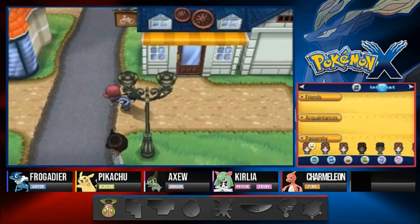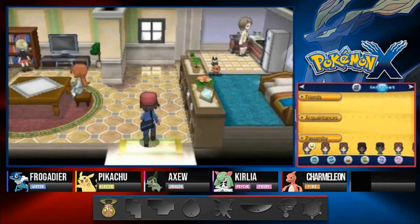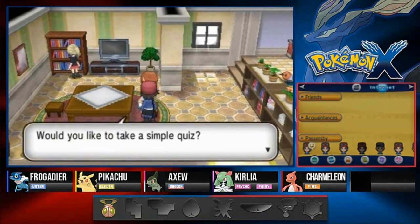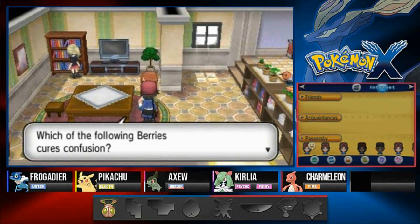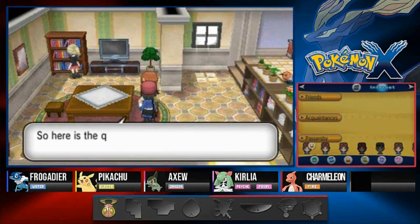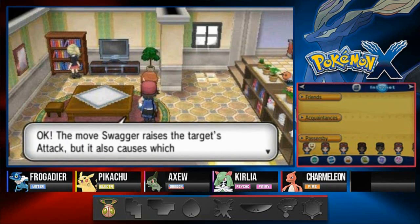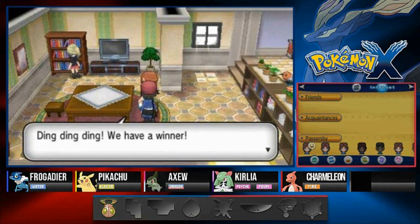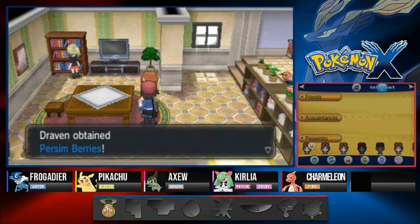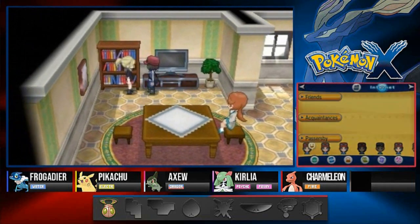There's also a place to buy more clothes and someone who will trade you a Pokemon. A quiz NPC asks: 'Which of these berries cures confusion?' After a wrong answer, trying again. Then another question: 'The move Swagger raises the target's attack but also causes which status condition? Confusion!' Correct - and as a prize we get ourselves some Persim Berries.